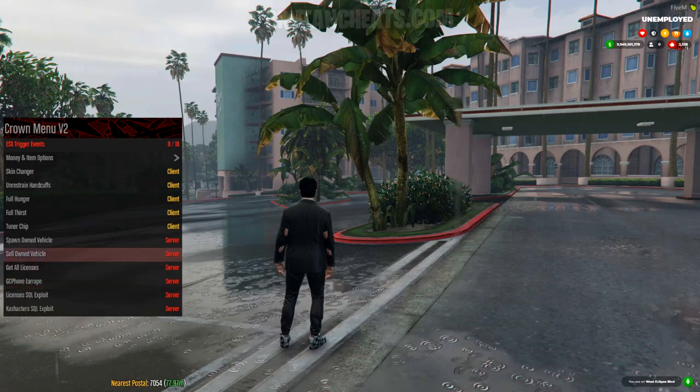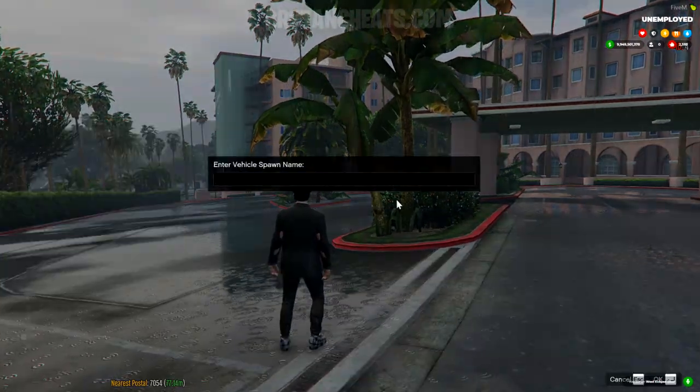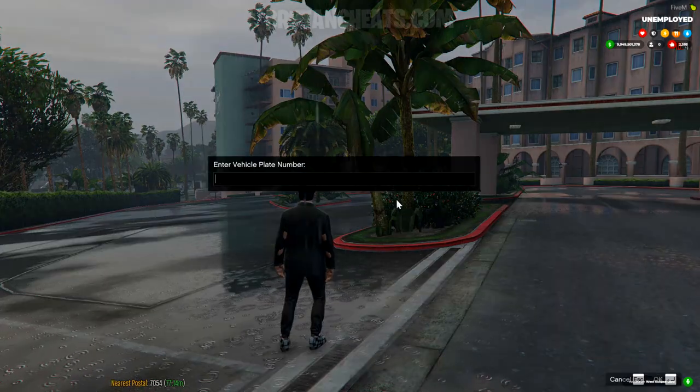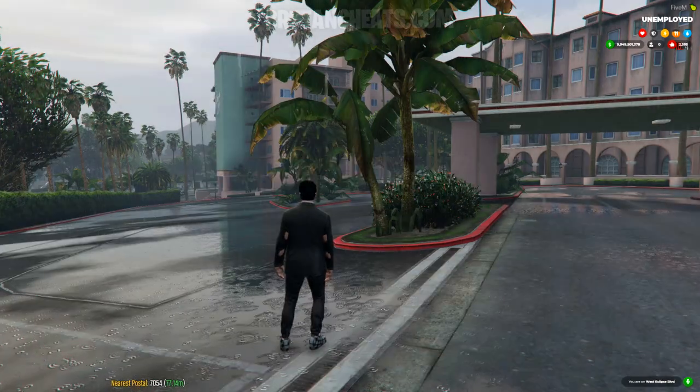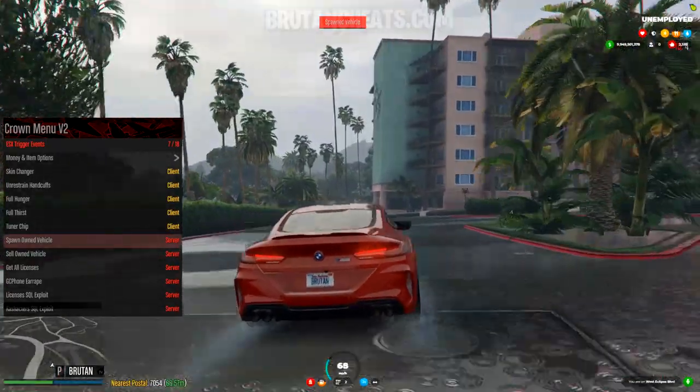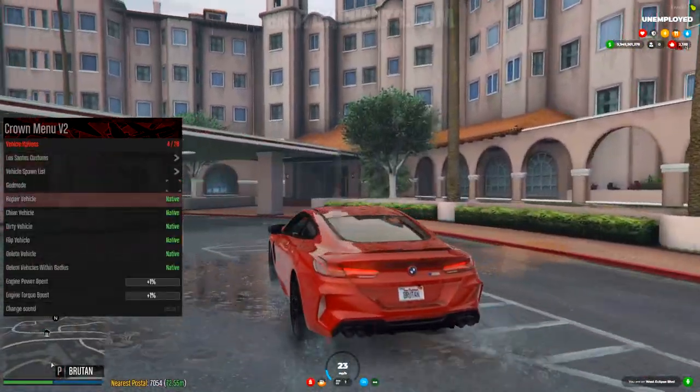So let me spawn own vehicle M8 2020. Enter the license plate, and now I have the M8 into my garage. All right, so let's go to vehicle options.